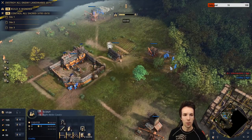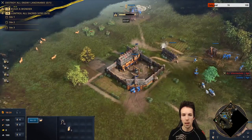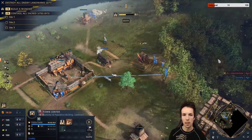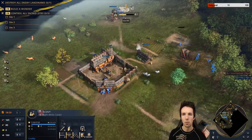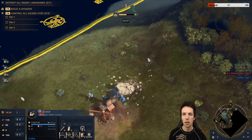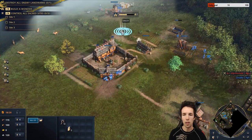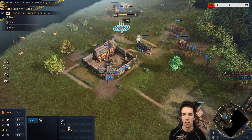Each new villager is currently going to wood as well. The scout brings back more sheep, which we control group to three and bring back to the Town Center. When we need to, at 18 food, we make a house with a wood villager. More sheep have been found — let's bring them back. We'll keep using the same trick to get sheep as close as possible to the Town Center.